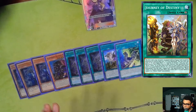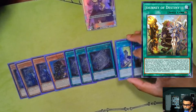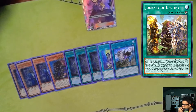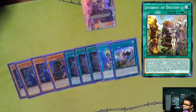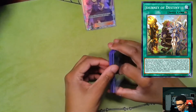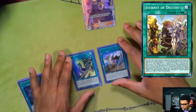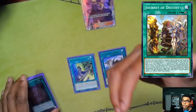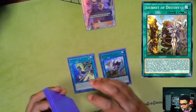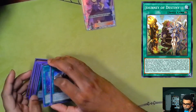Whenever either player normal or special summons a monster, Journey of Destiny lets you search out the equip spell Dracoback — you only play one copy. Also, if you have Journey of Destiny and Dracoback both on the field, if your opponent attacks the monster equipped with Dracoback — which is normally your vanilla Adventure token but can be other monsters too — it protects that monster from battle once per turn, which does come up.